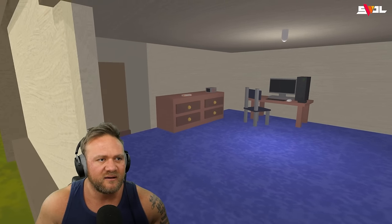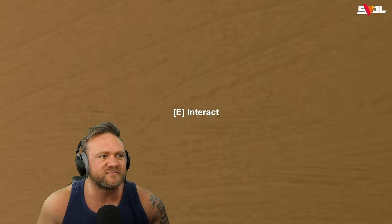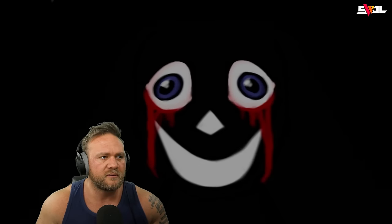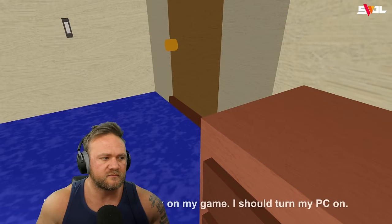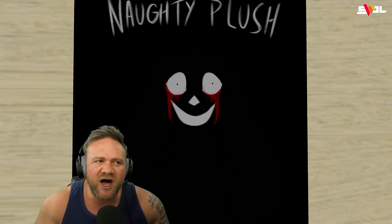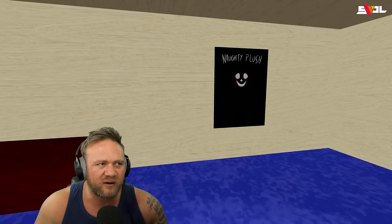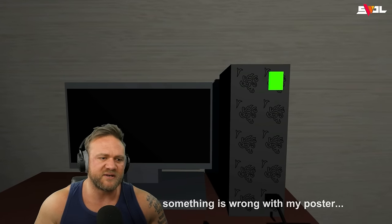The plush is off the poster. I repeat — the plush is off the poster. But now he's back on the poster. There's my oat bar. Time to get back to work on my game, I should turn my PC on. Wait — did his eyes change? I don't remember his pupils being that tiny. I think his eyes changed when I took a bite of the oat bar. All right, let's turn on our PC. I have to admit I think something is wrong with my poster.